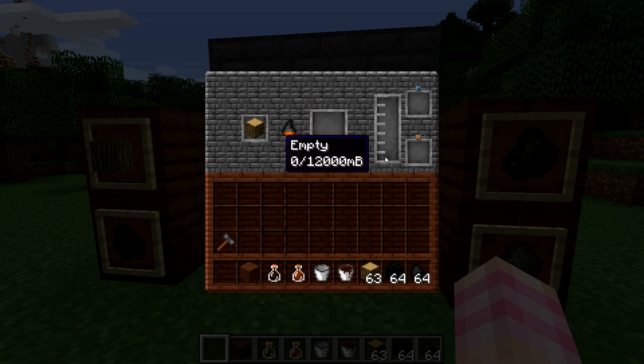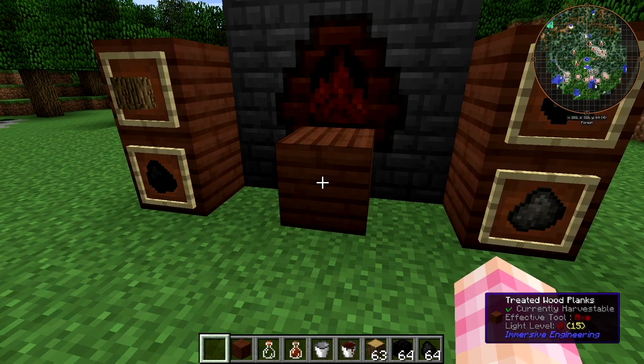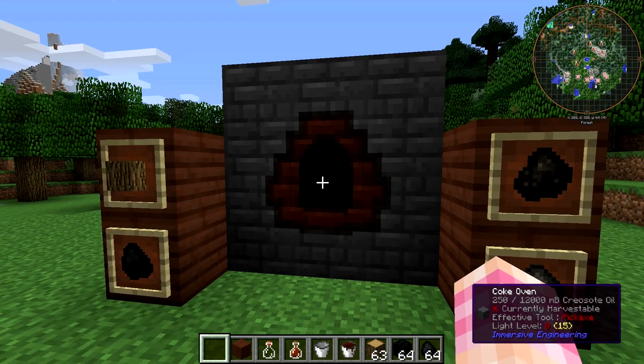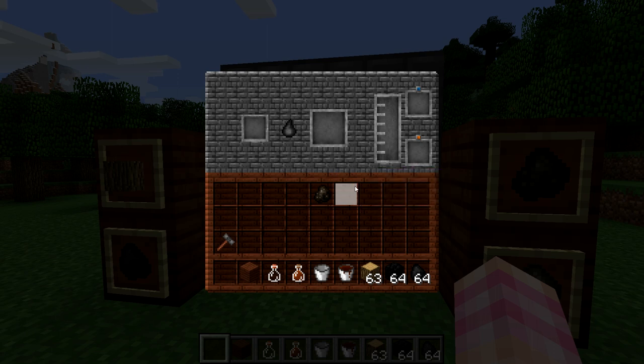What it's used for is as a wood preservative. You've seen me use these treated wood planks before — but this is why you need the Coke Oven. By combining creosote oil with wooden planks, you can get treated wood planks. And they are used whenever Immersive Engineering uses wood — it's treated wood. So now we have a piece of charcoal and 250 millibuckets of creosote oil. You don't get a whole lot from wood — 250 millibuckets — although it's a really good way to make charcoal, because you don't have to keep spending some of it in order to make it.